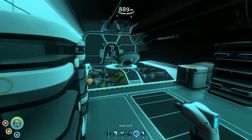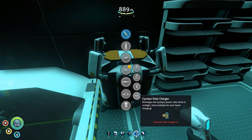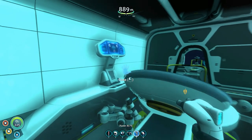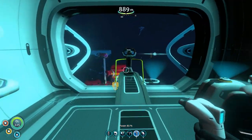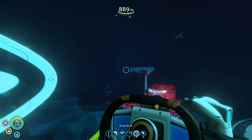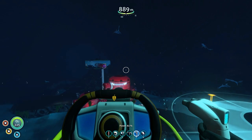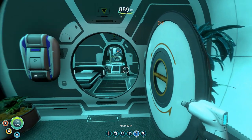We also looked at the solar power upgrade for the Cyclops in the last episode of my modded playthrough. That is also extremely powerful, but it's not going to be much use down here at depth. Here in the Lost River Zone in the Tree Cove, we're in between the hot zones where you'd use the thermal power upgrade and the surface where solar works. So the nuclear power module is great for these kinds of transition zones.